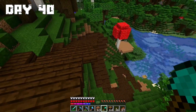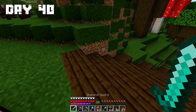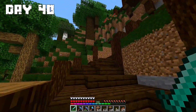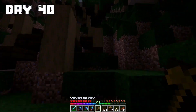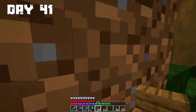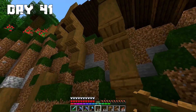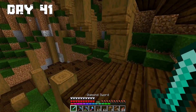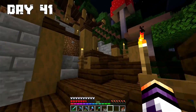Day 40: I started working on the details of the stairs. I made some pillars that support the stairs and some parts of the mountain. Day 41: I want to finish the details on the stairs. I'm thinking to add some stone, stone brick, and underside to look like it supports a part of the mountain. I made these details and I really like how they look.